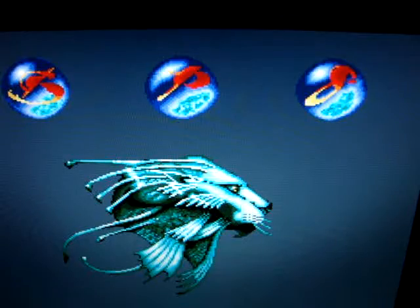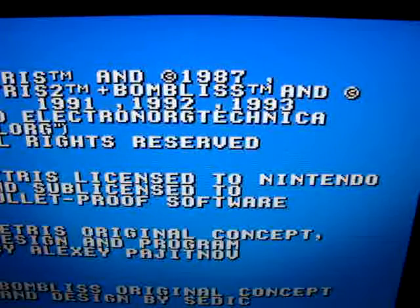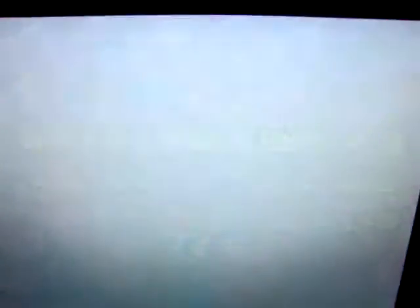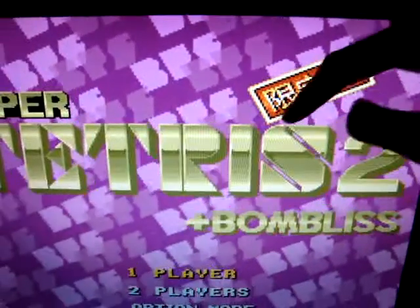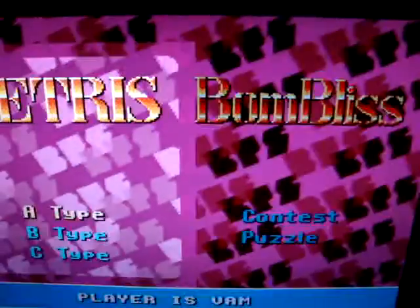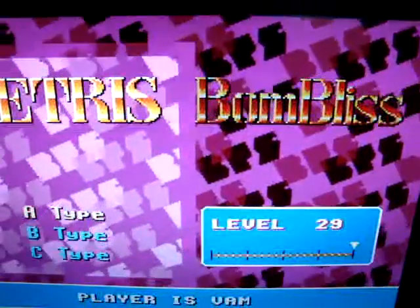Here you can see that the loading screen is different, but you can still see it's by BPS, the same company. Just give it a while to load and you should see that the main differences between the original and the limited edition is the background color. In the original version it's green, but over here it's pink, and over here you can see that it says limited edition — it's kanji in Japanese but written in Chinese, and we share the same language so I'm able to read it.